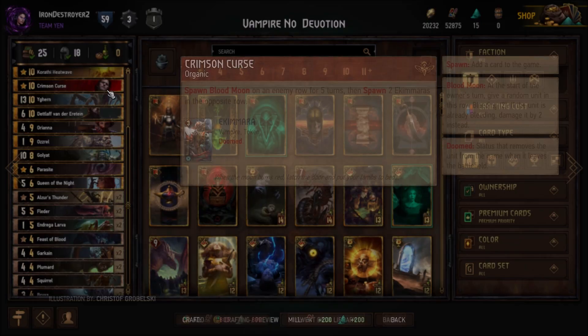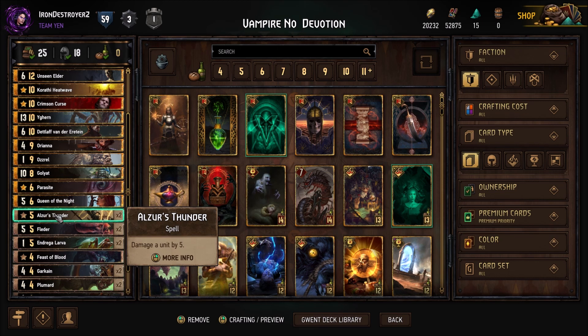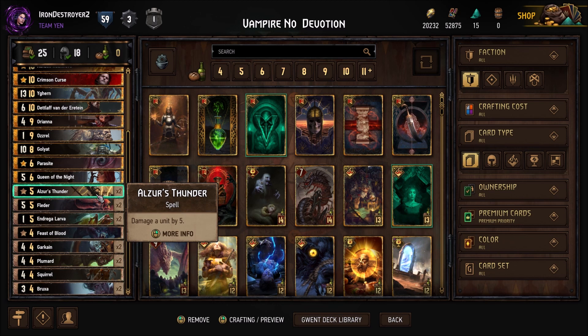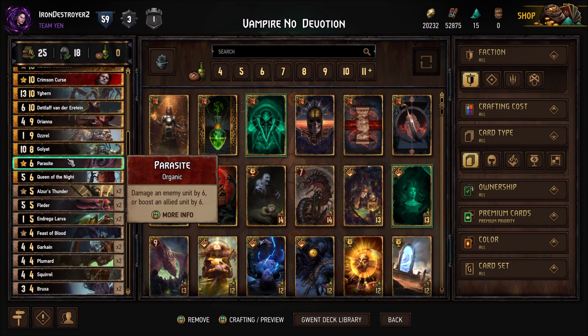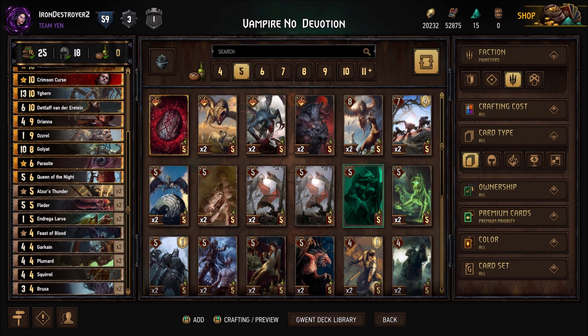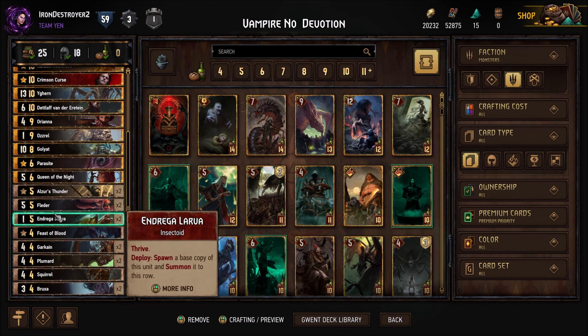Looking at Blood Moon — at the start of the owner's turn, give a random row Bleeding 2. If already bleeding, damage it by 2 instead. So if you play your Flutter, the opponent at the start of their turn gets the 2 and Flutter gets the Vitality, but Flutter won't Vitality boost itself to the next turn. The best way to set up Flutter so it goes to a 6 is with Alp — that's a good way. Unseen Elder is really good at it too because he'll give the Bleeding if you put him in the correct order on the board.